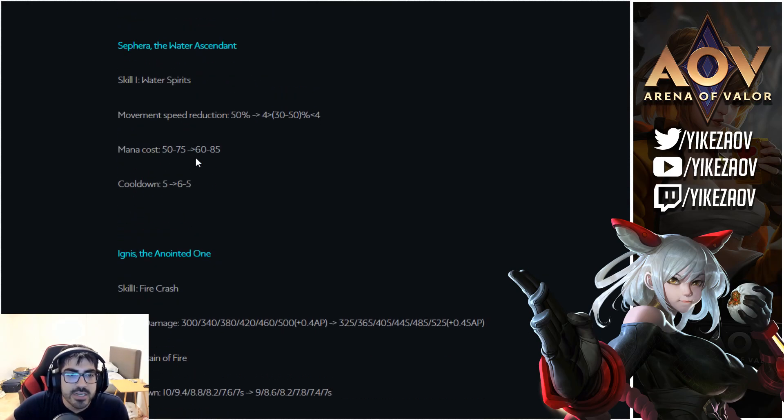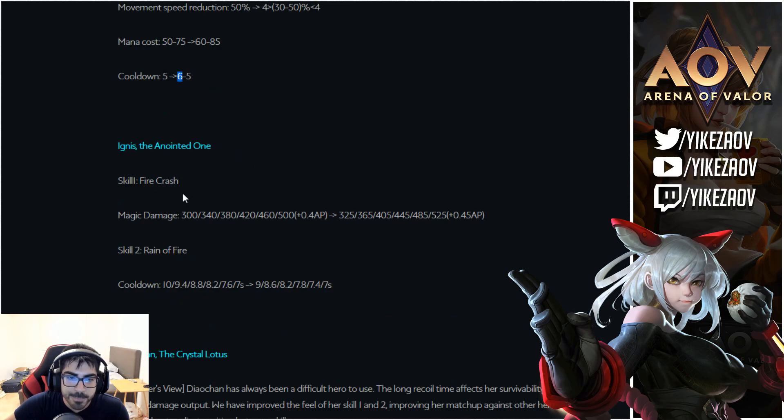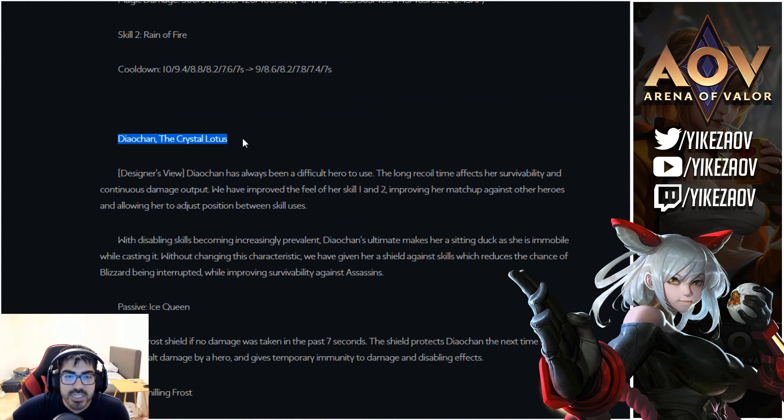Now hero balances. Sephira's first skill slow is reduced — under level 4 it'll be 30% instead of 50%, and above level 4 it goes back to 50%. Her mana cost is going up so you can't just spam her first skill and heal everything back. Cooldown goes from 5 to 6 seconds in the early game. Ignis gets a buff — his first skill does 25 more damage, and his second skill cooldown is going down, so his early game should be stronger with more stuns.